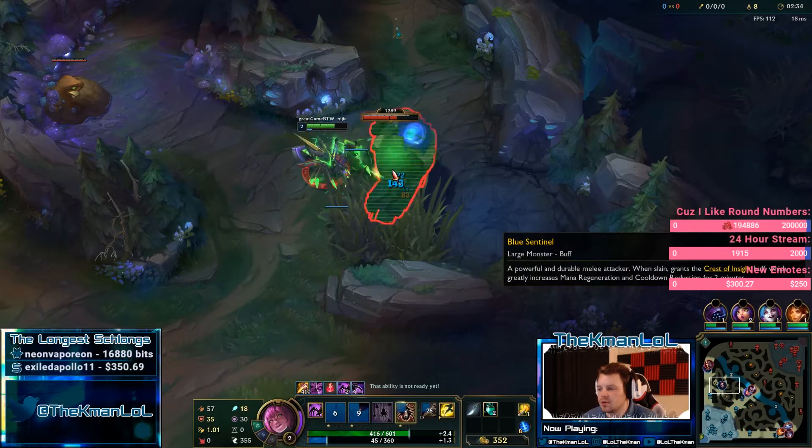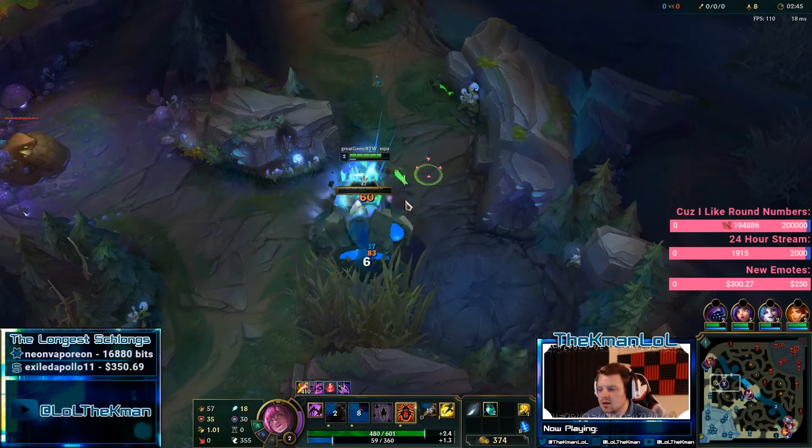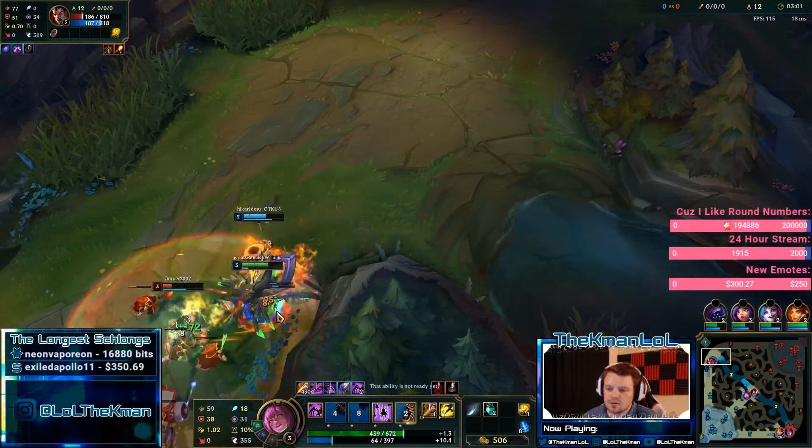Take blue and then look to either gank top because he's pushed up. You just want to look at your lane states while you're taking camps. Mid looks like he warded top side so I think I can get a gank off on top. This guy should hit level 3 off one of those minions — just wait till he uses his stun.